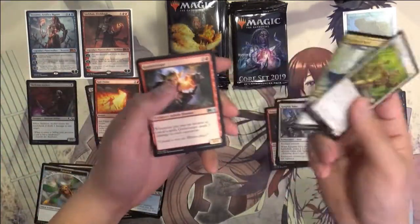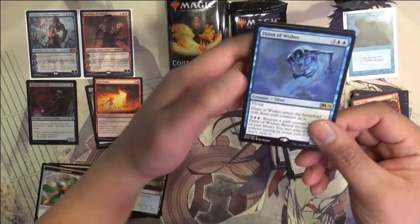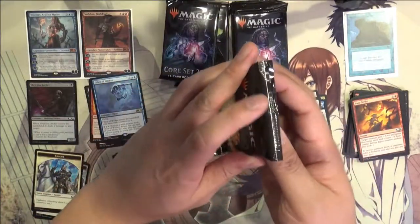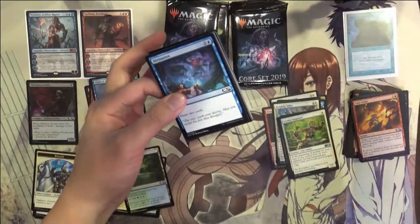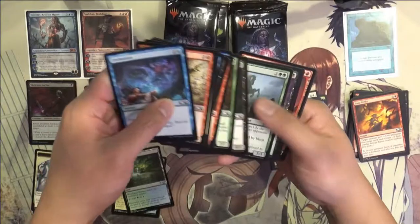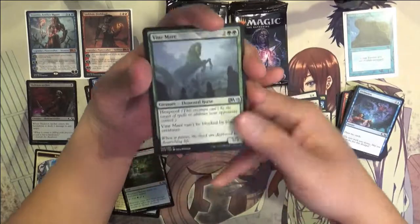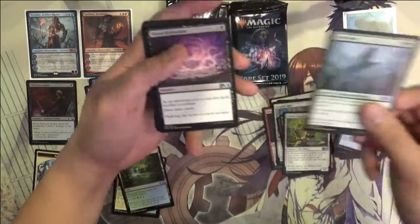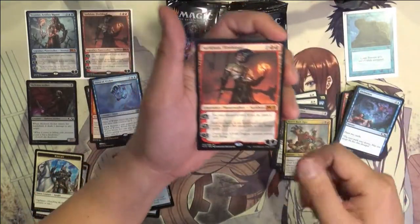You have the Shocklands again, which are always pretty good — useful for certain formats. The Death Shadow interaction is the coolest in my opinion. There's also the Haunt card that basically whenever you attack, the opposing player discards a card. That sounds ridiculous to me. It is a 6-drop, but it just sounds so good.